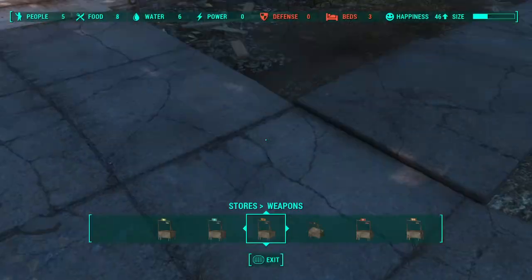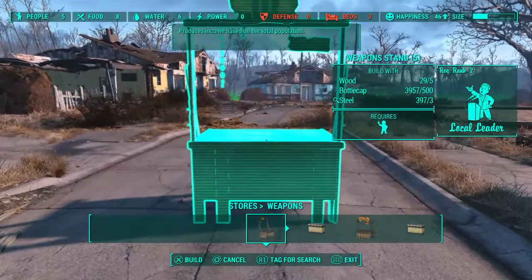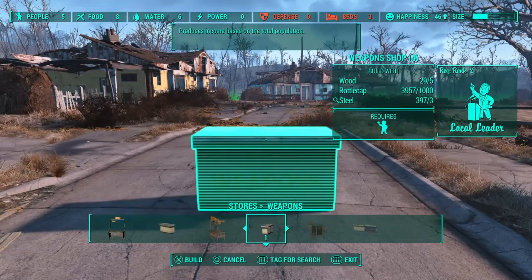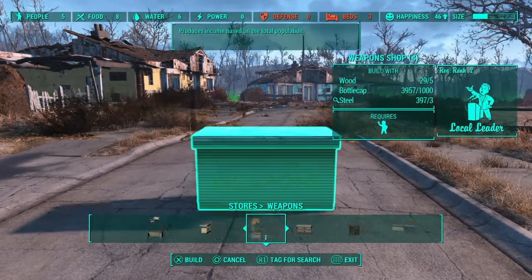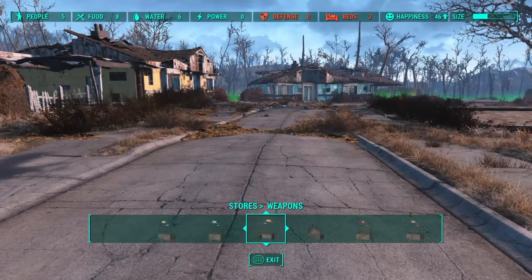So you want to open your workshop menu, and for this you're going to need Local Leader 2. And if you want to get the Emporiums, you're gonna need Cap Collector and Local Leader.